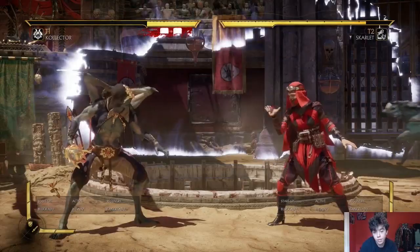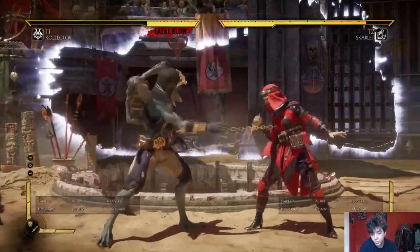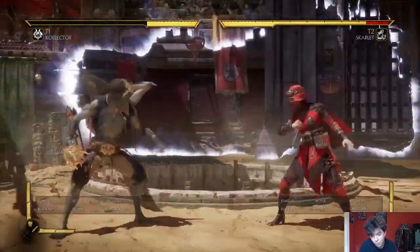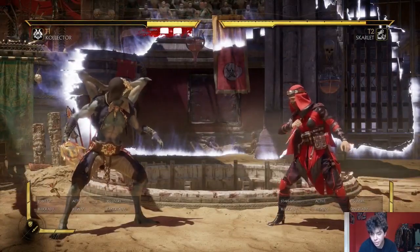374 into a re-stand. If you combine Caval's large, disjointed, cancelable weapon normals with his full combo amplified projectile, the result is probably the strongest whiff cancel game in the whole game.